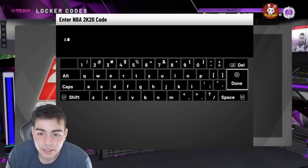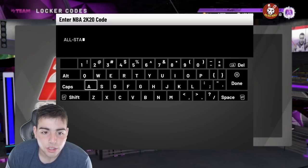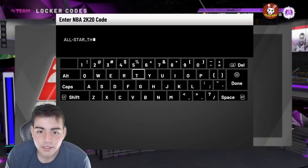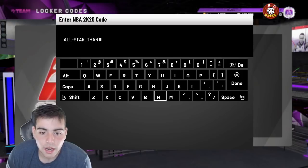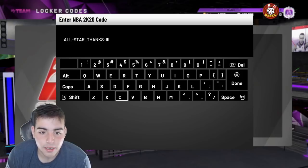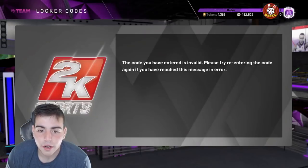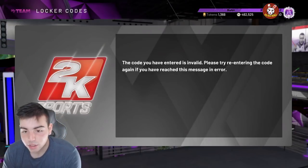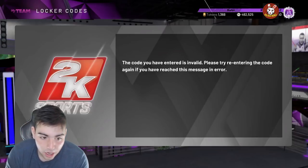If you guys didn't type it in, it is a little old, but I know a lot of people have not typed this in. It's all-star-thanks-community. I got nothing in this pack, but I know a lot of people got Kawhi and Giannis, some people got Opals — and there's always my pack, look, trash. My packs are always trash besides me pulling MJ in one of my 10th pack ever on the Opal packs. All-star-thanks-community — that is the locker code.